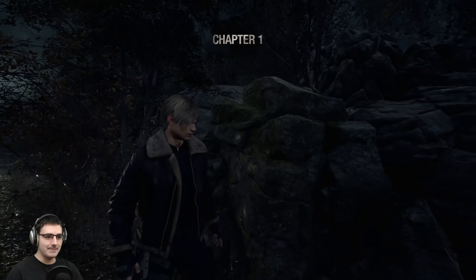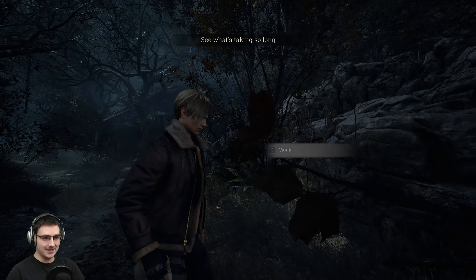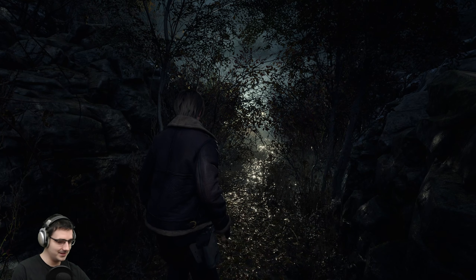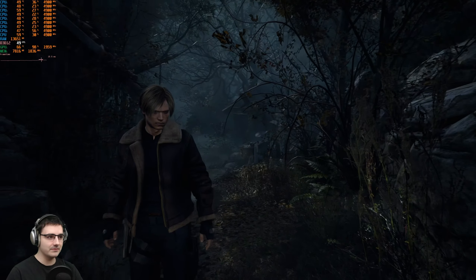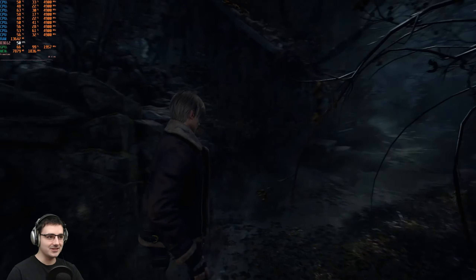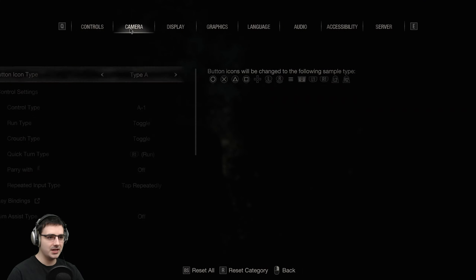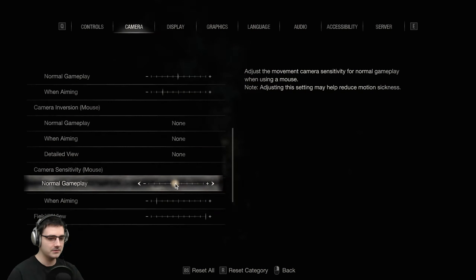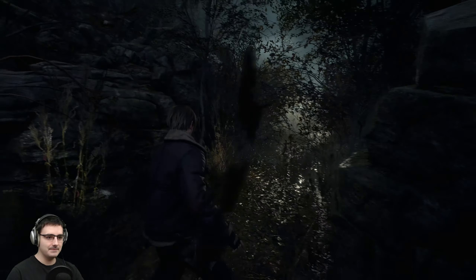The mouse sensitivity is very, very slow — super slow. Let's go into the options menu. Camera sensitivity — mouse — it's very low. Set it to middle, maybe. That's better. That's probably about right. We might have to put FSR 2 on as well — FSR 2 quality. How's it running now? FSR 2 is so good.